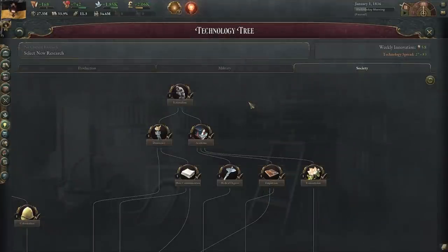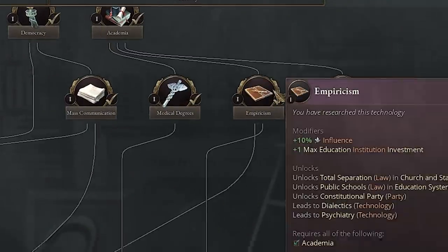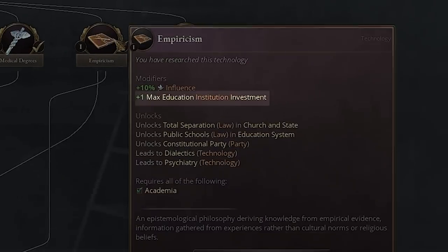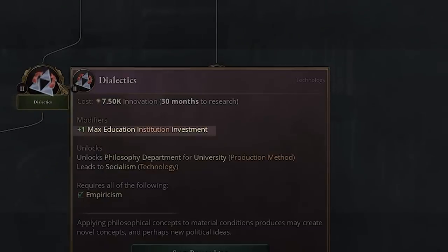To increase the levels of your education system, look in the technology tree under society. Rationalism is one tech that will increase it. Empiricism is another, giving you plus one max education institution investment. Dialects, which we've already seen, gives another plus one. So look around the tree, but those are the major ones that will help increase your max education.